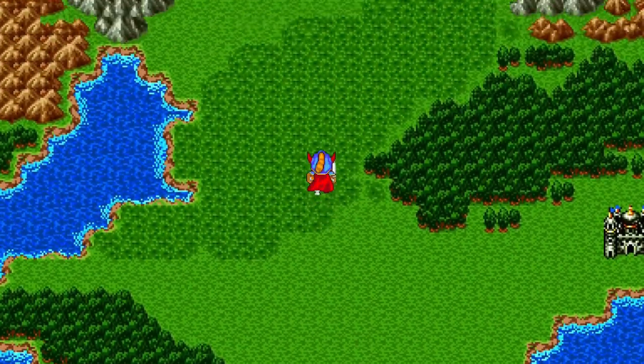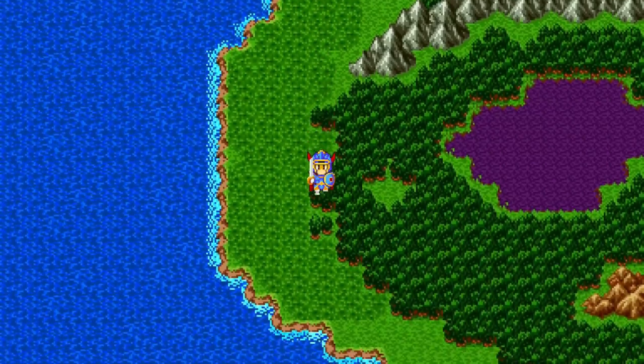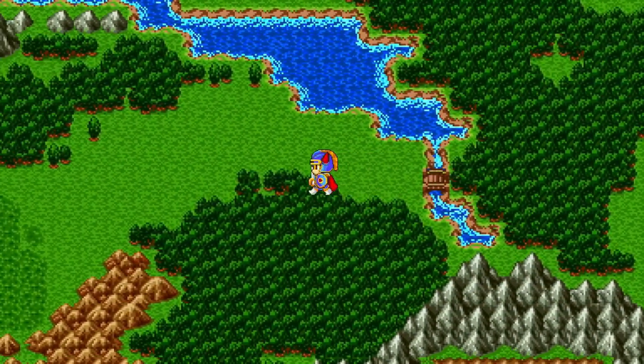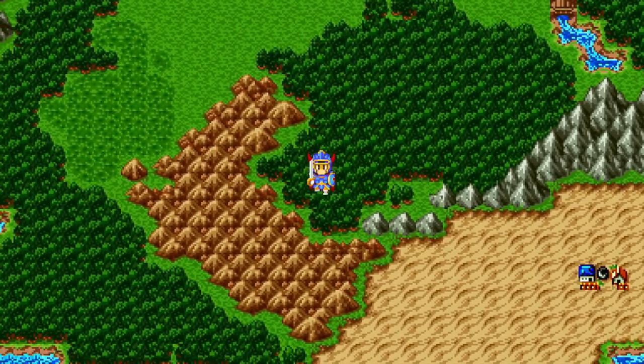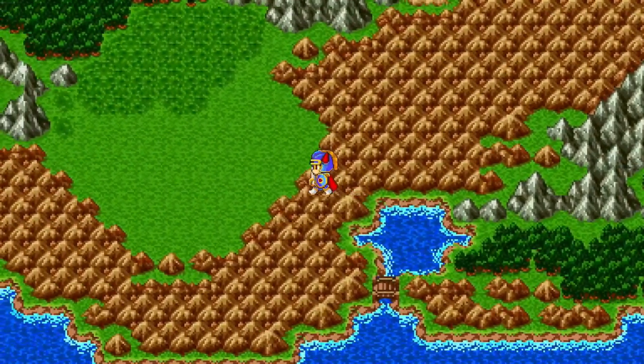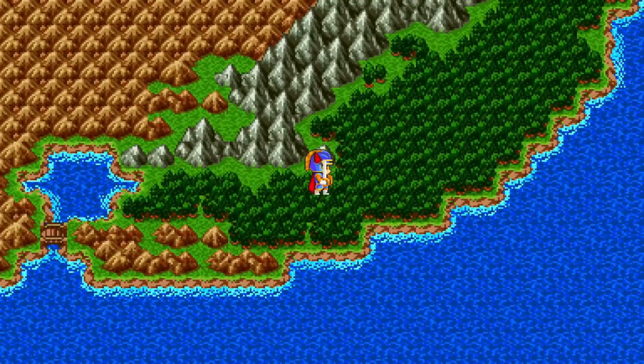Head towards the mountain cave, but instead of turning east at the mountains, continue to follow the coastline south and cross another bridge. You should now see Damdara, a town in the desert. You might want to consider running from encounters — these monsters can get tough. Continue south past the town until you reach the southern coast and head east across the bridge.